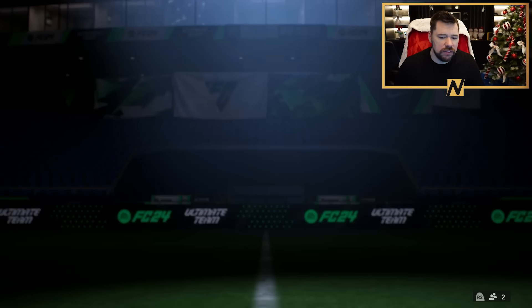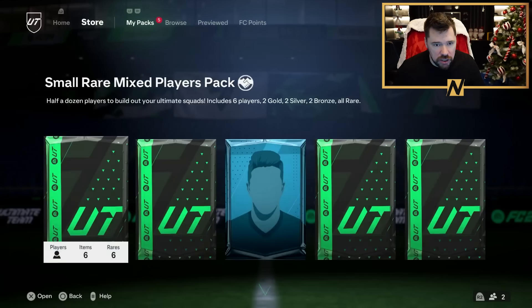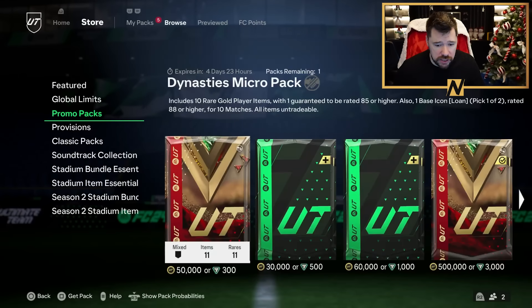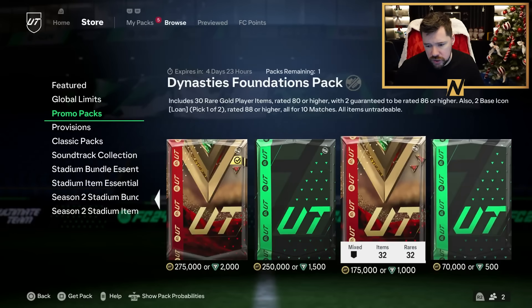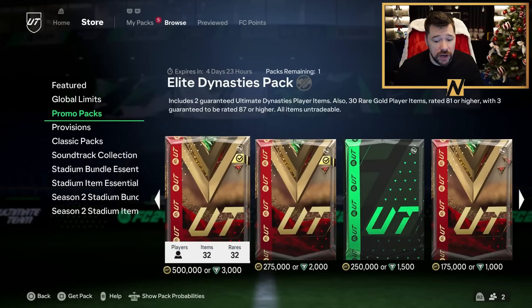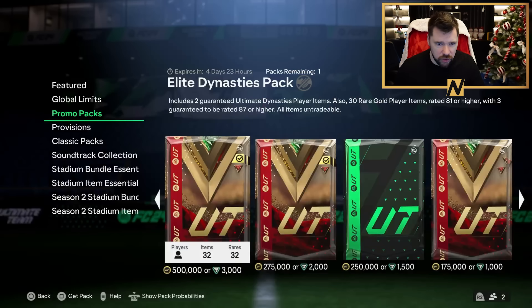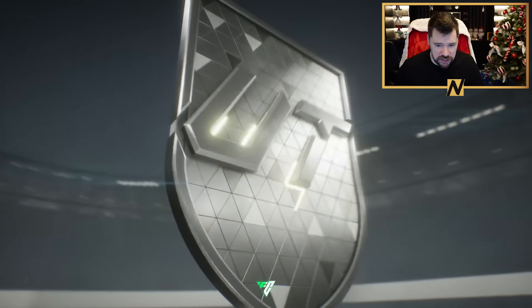I've got a mod-rich to recover. I've got three really high rated cards on the Mbappe RTG to recover but I don't know what my login details are. We got a breakthrough essentials pack — not interested. 30 gold rated items 80 or higher — not interested. One guaranteed Ultimate Dynasties player item, 35 rare gold with one guaranteed 87 or higher, two guaranteed dynasty players.